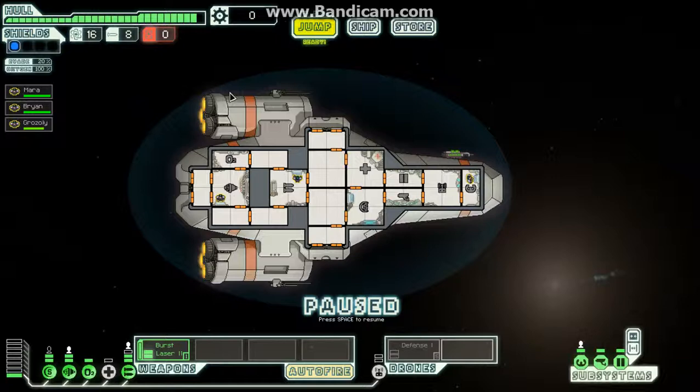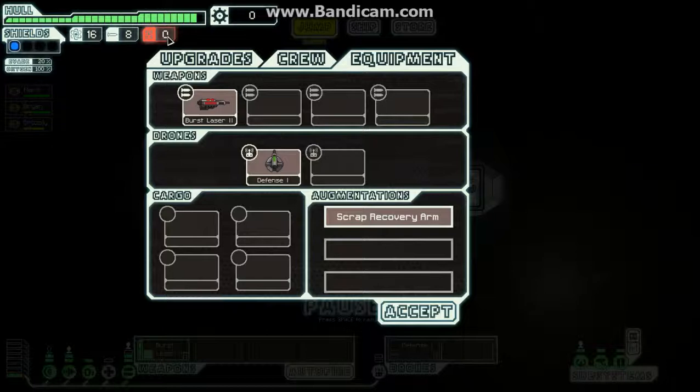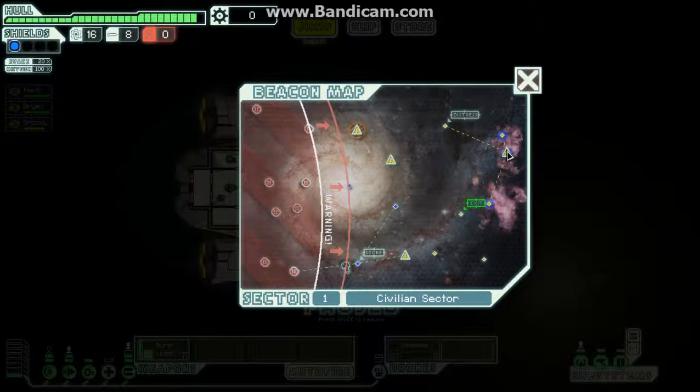Welcome space cadets to part 2 of my let's play Faster Than Light. I'm your pilot, basically Jim, piloting the Kestrel. True to my words, a bit of information about drones: we bought the drone control upgrades, we've got two power slots, and we have the defense drone which requires two power. In order for a drone to function we need to have an available drone, which sadly we have none of. But the defense drone is useful for shooting missiles and asteroids, so we have a bit of protection — well, we have no protection until we get drones, but we'll pick some up along the way.